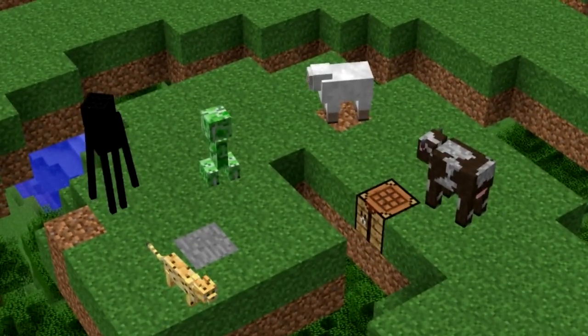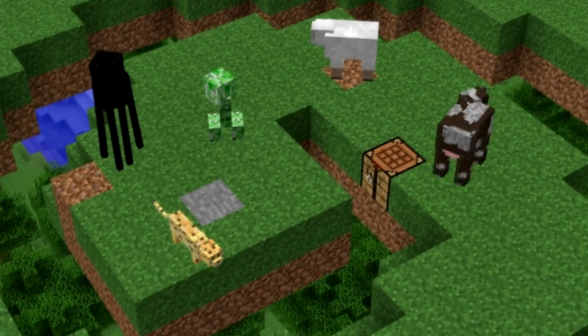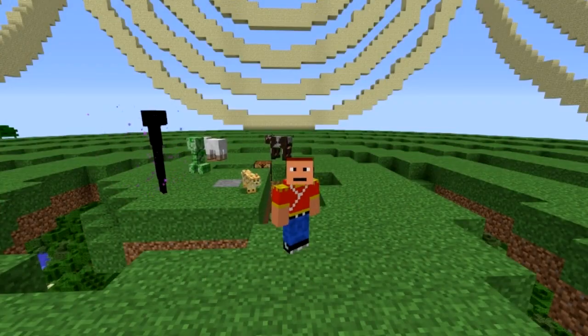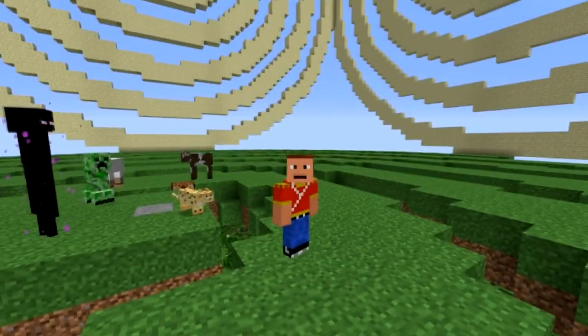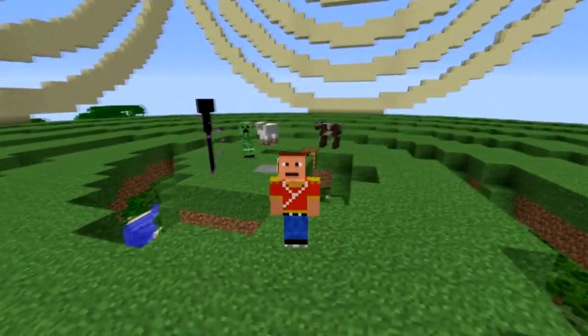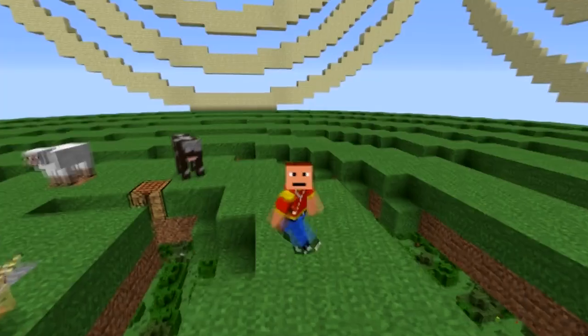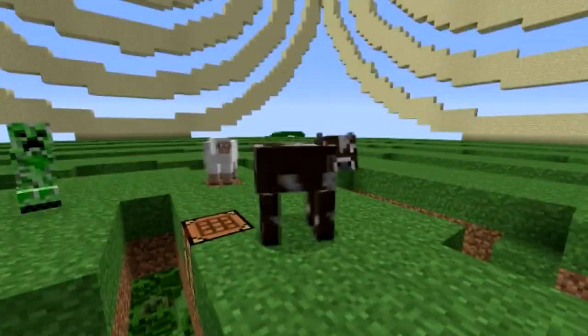Welcome guys to episode 466 of Minecraft and I'm using the Groove Monster mod. This mod is quite simple — all it does is animate you to look like you're dancing, hipping and hopping around. You're kind of in sync with all the other animals, and you can see that the creeper, enderman, and ocelot are all dancing, with their heads jiggling in time.